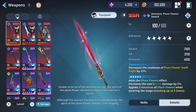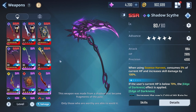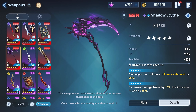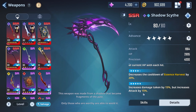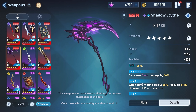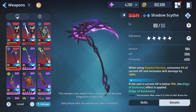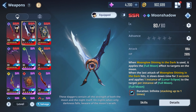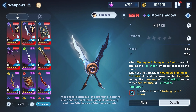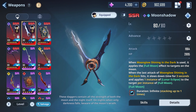Basically the sword is all about crit, and then you switch to this to do as much damage as possible — we get dark damage increased by 10% on top of what we get with the Plum Flower Sword. The reason my scythe is better than this for me is because I have it at five star and it does insane amounts of damage. It increases attack by 15% — that is a lot. But if you have the Moon Shadow and Plum Sword maxed, I do think this is going to be the best combo for you to run.